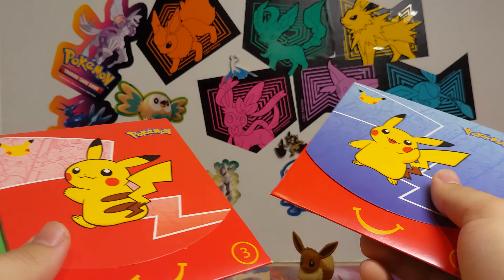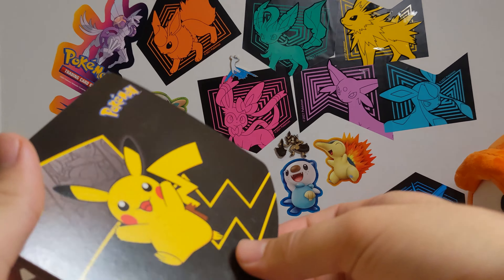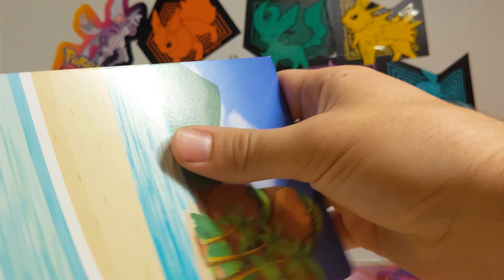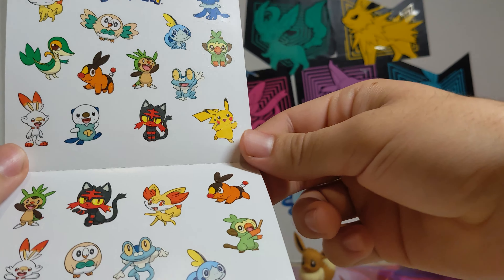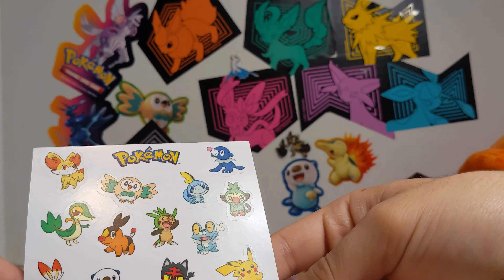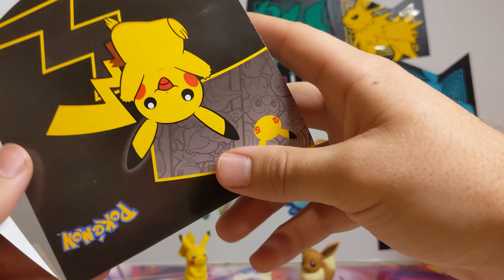Next up, I've got these McDonald's Pokemon packs from that garage sale. I've never opened these before — this will be interesting. Let's see what they come with. We've got what looks like a book — oh, stickers of all the starter Pokemon! That's cool. A little loop-de-loop maze thing — and pretty sure that's the answer right there. Pretty cool though. Nice little Happy Meal Pikachu cards here.